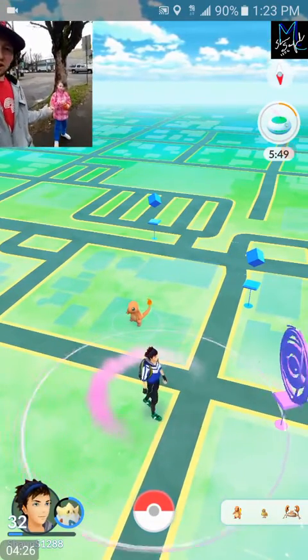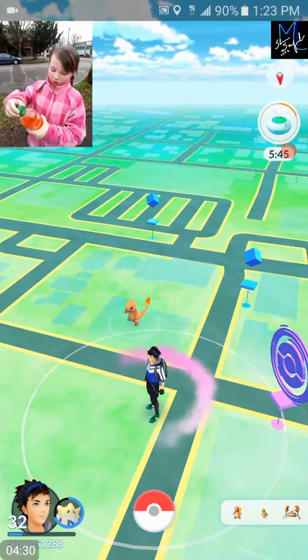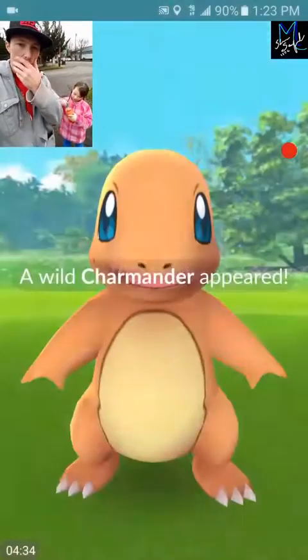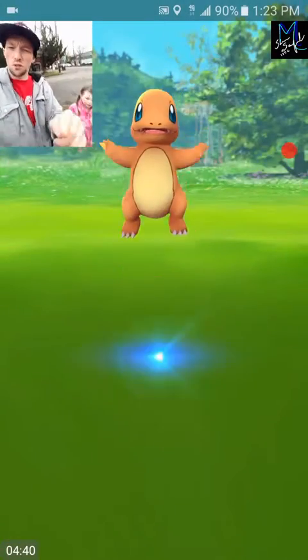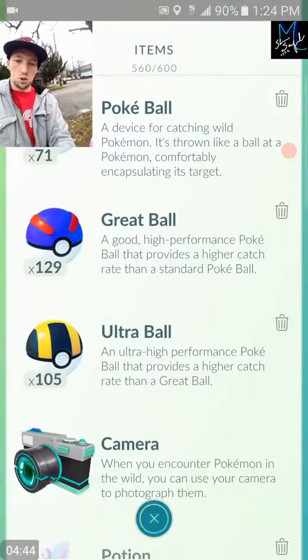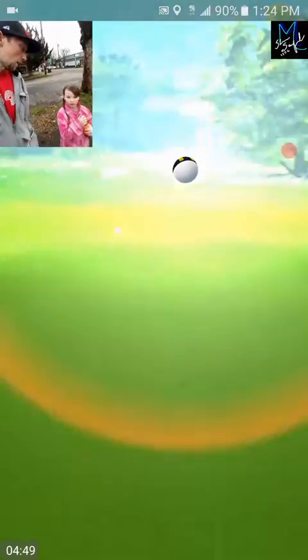We had to get a drink break - she got her Orange Crush. We got another Charmander, guys! Don't see many Charmanders out here normally, so this will be like our 3rd or 4th one. Let's go ahead and nab this guy - we're gonna ultra ball it, he's kind of a higher CP.